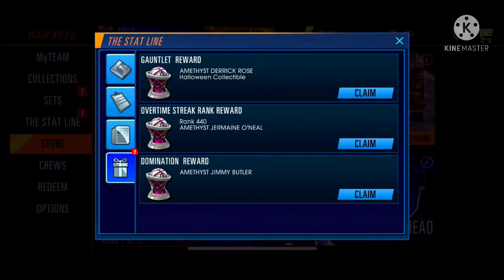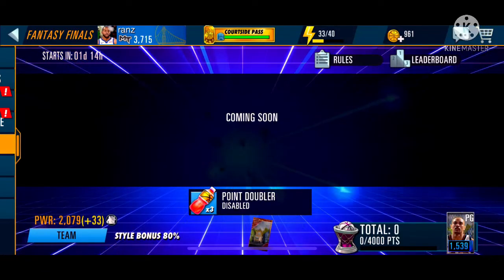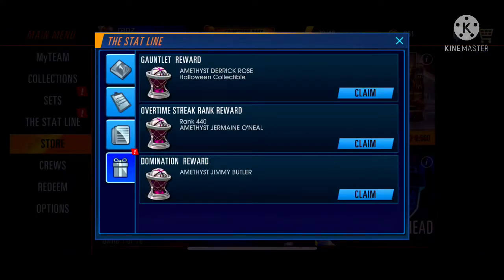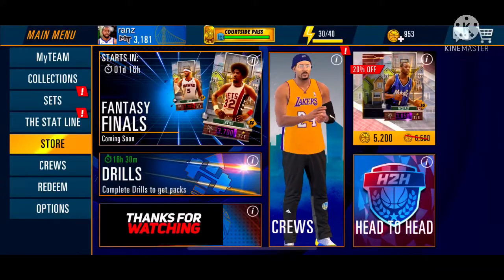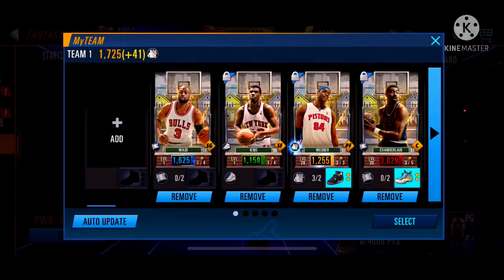What's left is a point guard to complete your 100% style bonus. Your options are: claim Derrick Rose from your inbox, or play with 80% style bonus in easy mode until you claim Mark Jackson. For me it's the second option, as I want Rose to be my reserve for the next big domination. So when Fantasy Finals starts, play easy mode with this lineup.